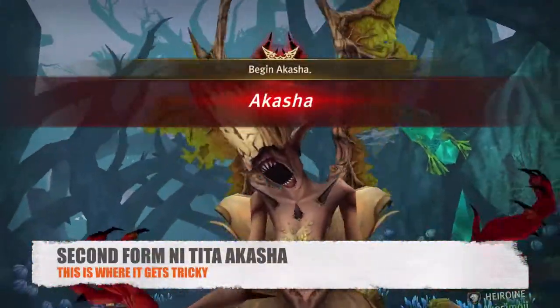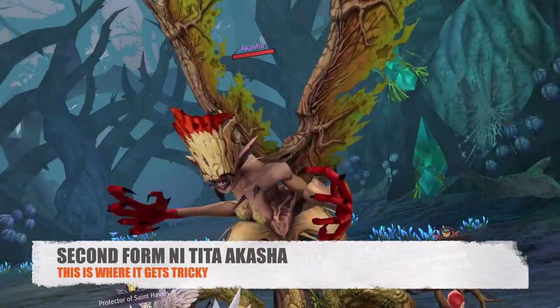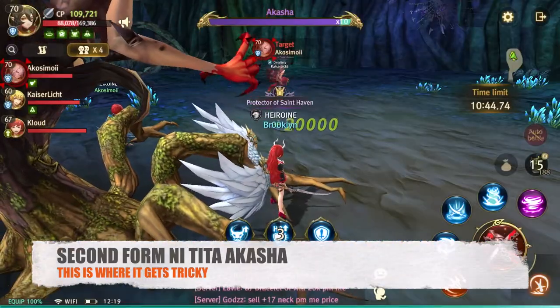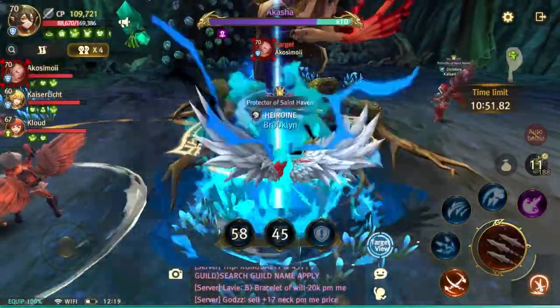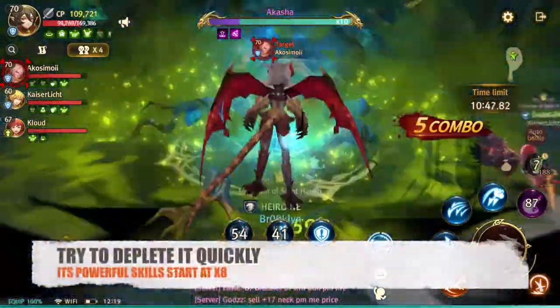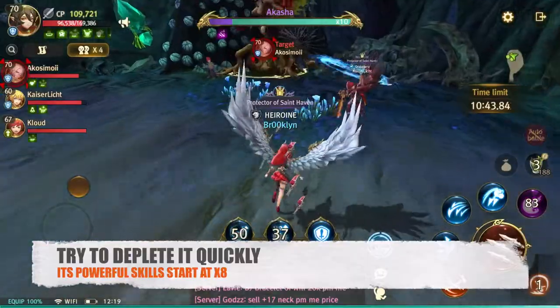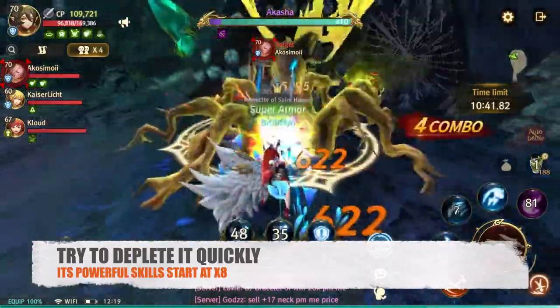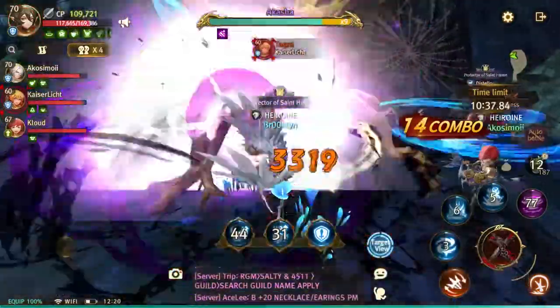Now we're on her second form — basically the same mechanics. Kill it quickly if possible. This is when she starts releasing her poisons, and those will deplete your HP really, really quickly. We're just trying to bring her down fast.